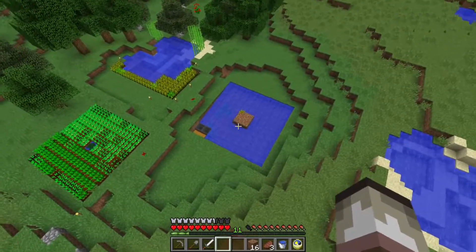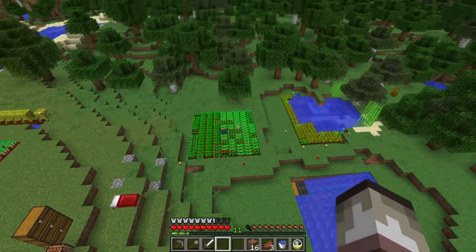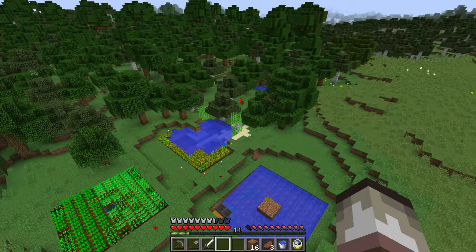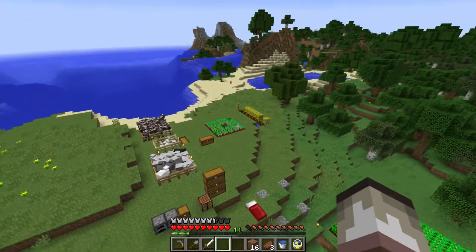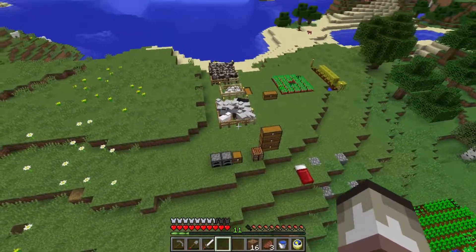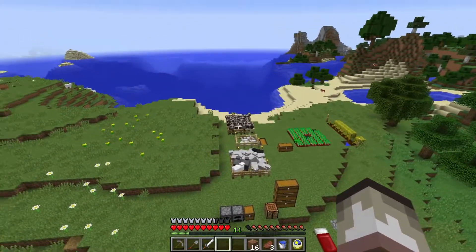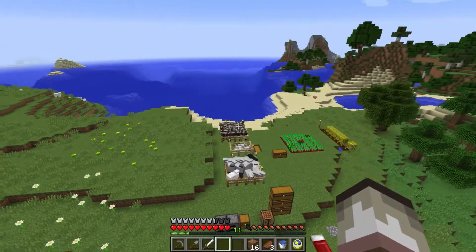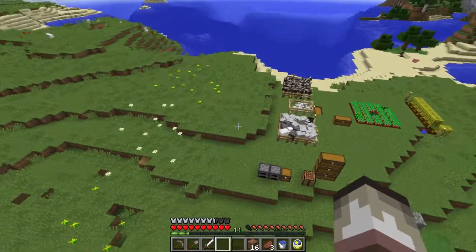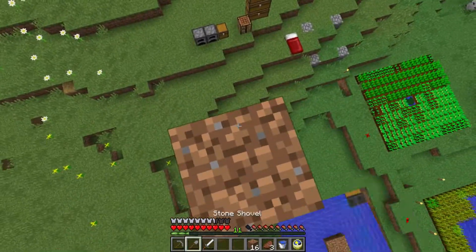I've made a tree farm so that we can gather resources easily. I've got my wheat farm which I need to expand out and turn into something with carrots and potatoes. Got my sugar cane farm going, got my melon farm and the beetroot seeds. We've got the sheep and the chickens which I have on top of hoppers collecting the eggs down there.